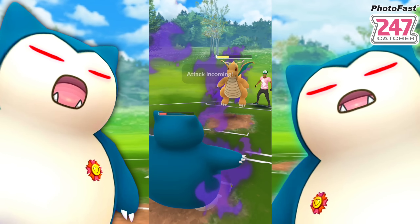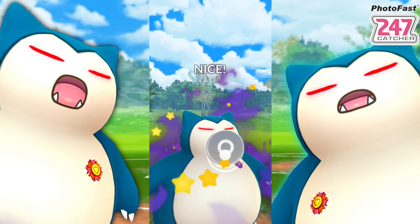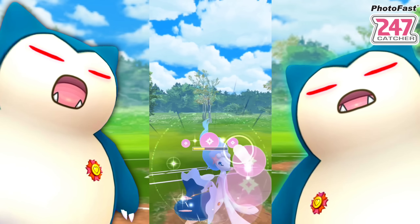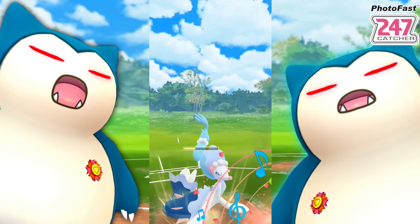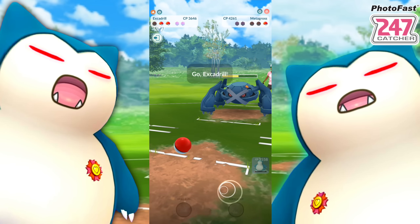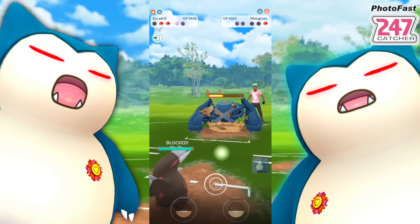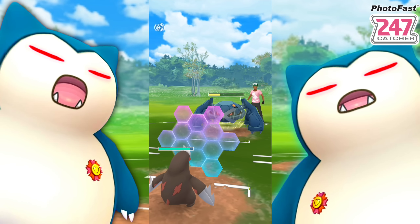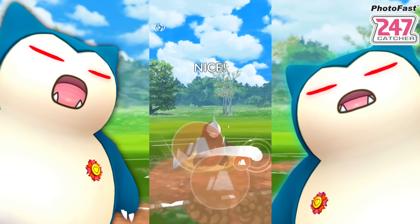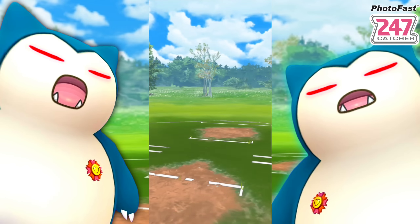Primarina has energy ready to go and we've still got a full Excadrill in the back. They seem to have under-tapped. We swap into Primarina immediately going for Disarming Voice - they use their shield. As soon as they see Excadrill they may back out. They got a lot of energy - I'm shielding whatever it is. Meteor Mash and we go for Drill Run, taking the win with Excadrill. Solid Pokemon - great for raids, great for PVP, easy to find and accessible, and it's got a shiny that looks amazing.